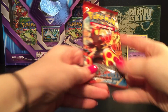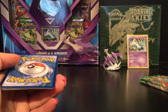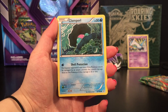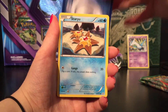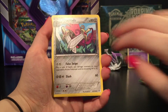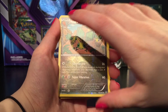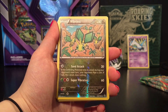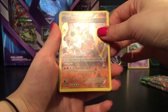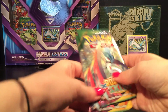On to the next pack — Primal Clash. We have Clauncher, Staryu, Spheal, Volbeat, Rhyhorn, Dewgong, Repeat Ball, Silent Lab. Reverse holo of a Vibrava which is an uncommon, and a holo rare Rhyperior — and this is an ancient trait. I'll put that into a sleeve and on to our Roaring Skies pack.